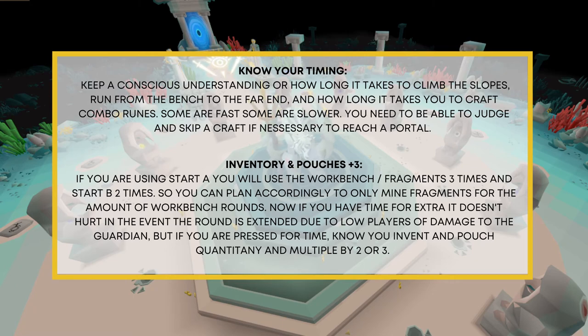Inventory and pouches plus three: if you're using start A you will use the workbench and fragments three times, and if doing start B you will use them two times — so plan accordingly and mine fragments for the number of workbench rounds you'll have. If you have extra time, it doesn't hurt to have extra fragments in the event the round is extended due to low player count or damage to the guardian. If pressed for time, know your inventory and pouch quantity and multiply by two or three respectively for your start.